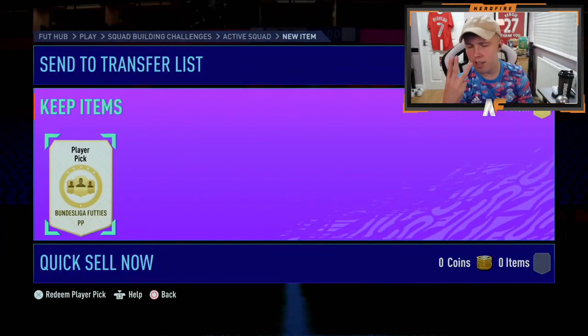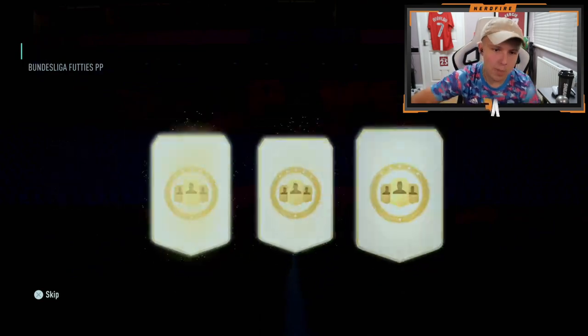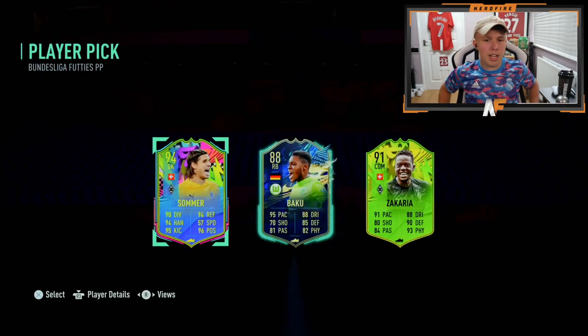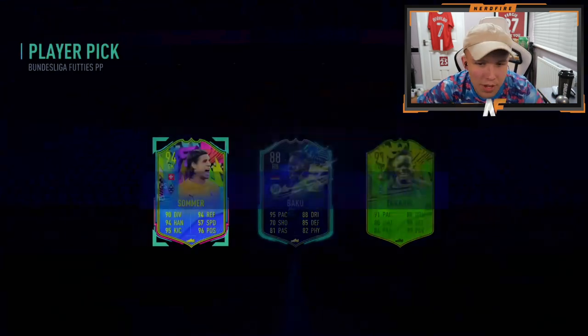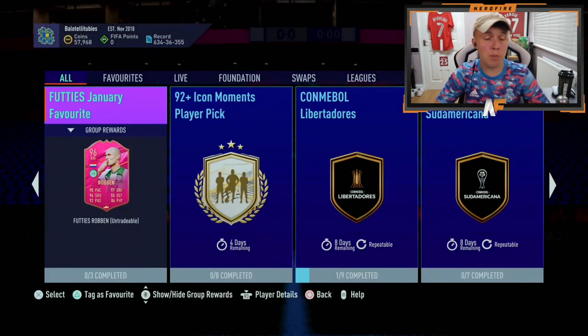Mr. Alex in the house. Number three of the Bundesliga player picks. I'm just hoping to see one Sancho and be happy. Obviously he's got the wrong badge, but you know. I feel like he could take the Soma for the higher rated. So Kari is definitely usable. But Soma probably for the fodder. We don't know if it's going to be a Bundesliga weekend league - I could just be waffling. But Soma's not a bad rating at least.